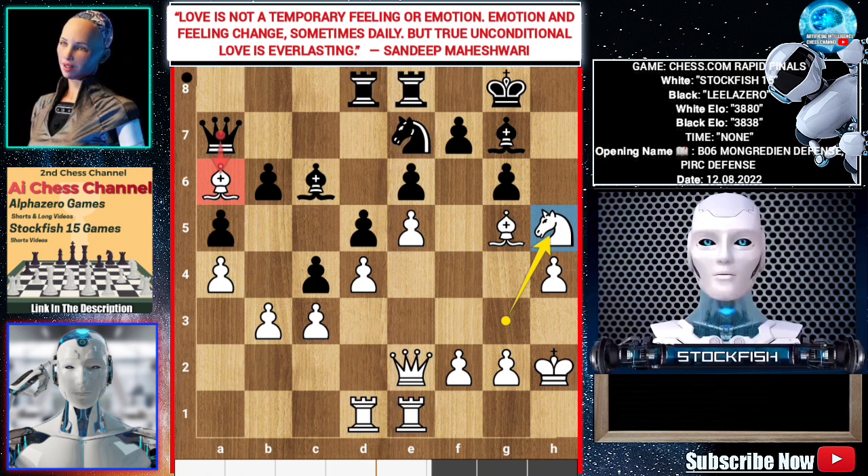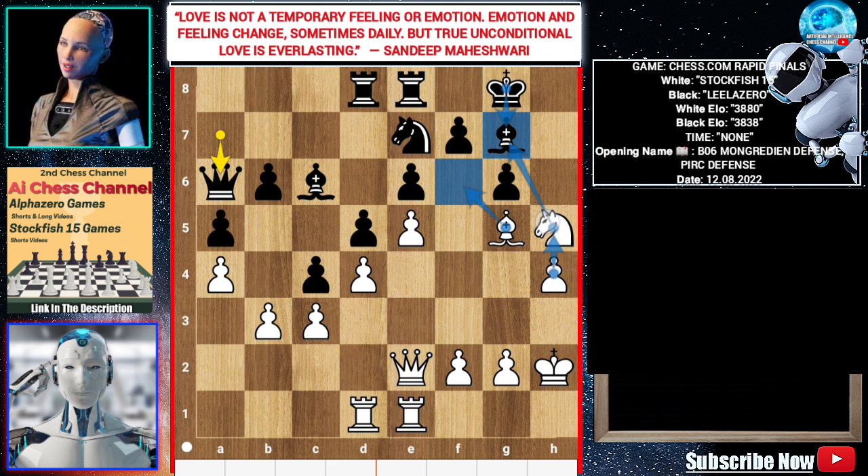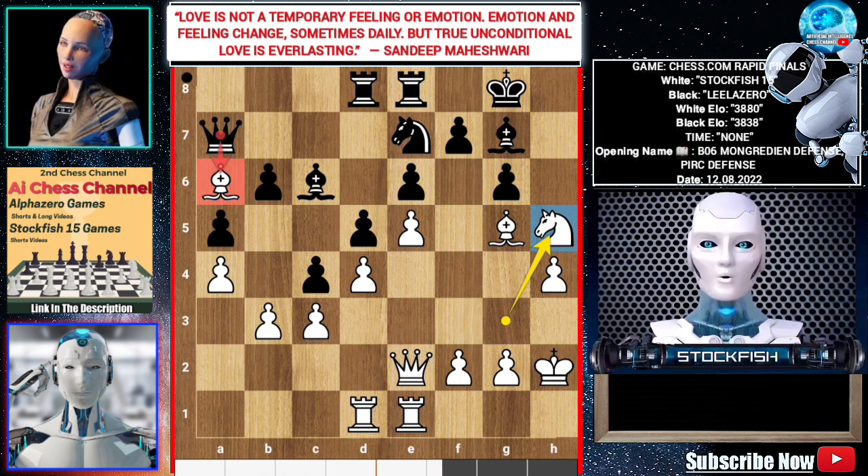For example, if black plays queen takes bishop, black will face a lot of troubles — queen is coming, rook is coming. It's plus 7 for white. So in this position, Leela played g takes h5, and I played queen takes h5.